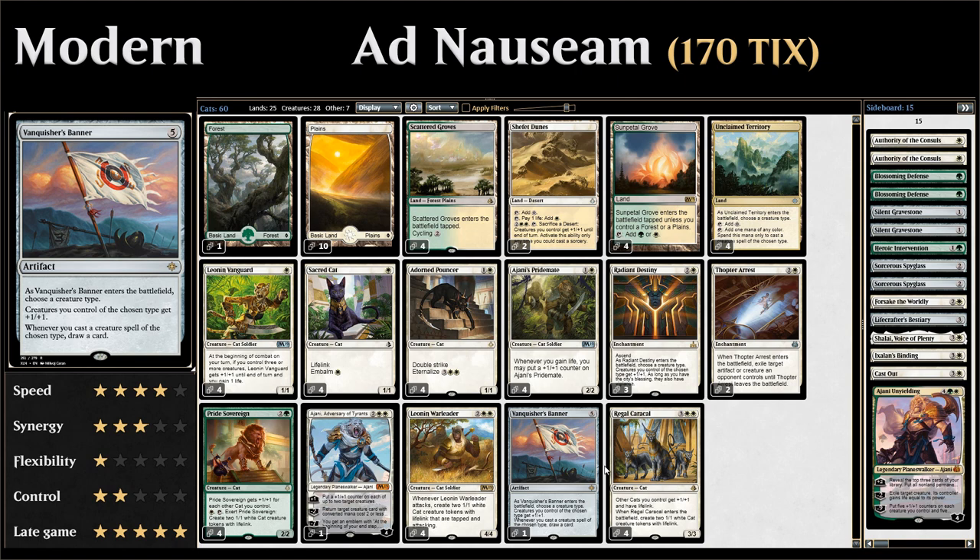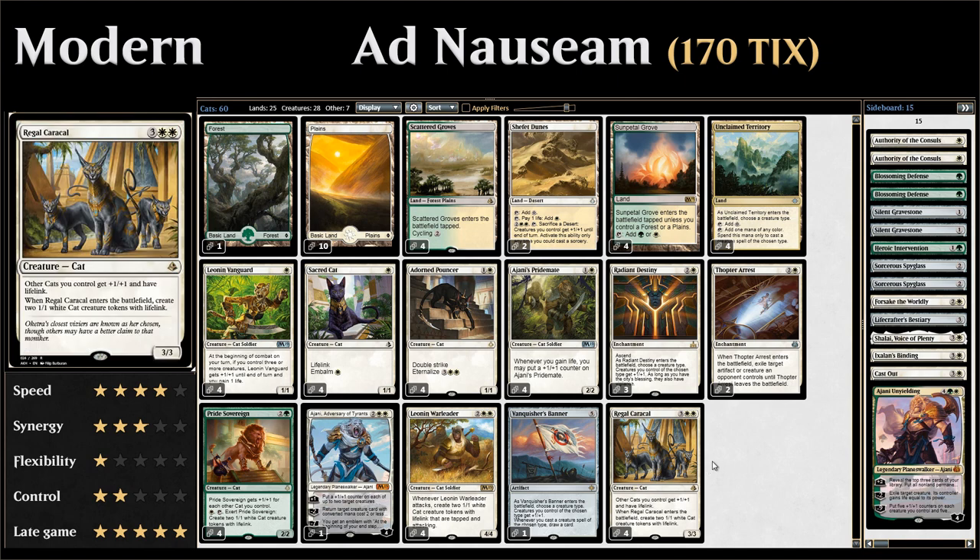Last but certainly not least, four copies of Regal Caracal — five mana for a 3/3 cat that when it enters the battlefield makes two lifelinking cat tokens, and other cats we control get +1/+1 and have lifelink. If you combine that with a giant Ajani's Pridemate or a Pride Sovereign, giving those creatures lifelink is going to make it very difficult to lose any racing scenario.